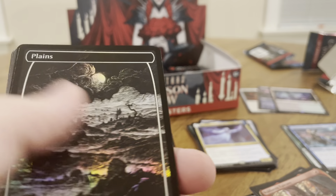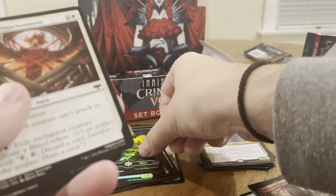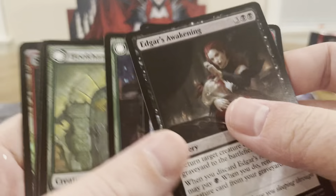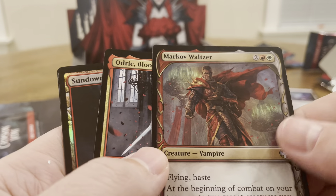Here we go — we got a foil land. So pretty, it's a pretty foil land. Commons, fun commons. Markov Waltzer. Odrik Blood Curse.